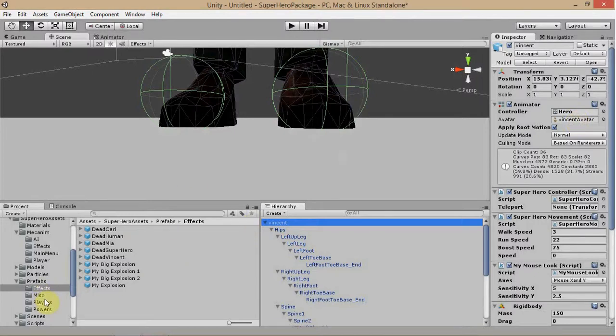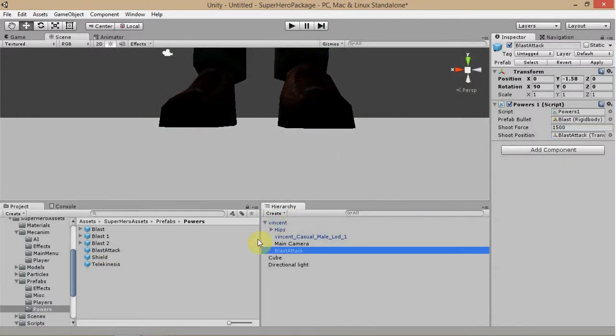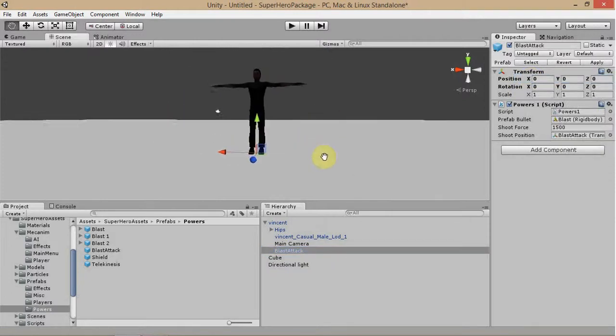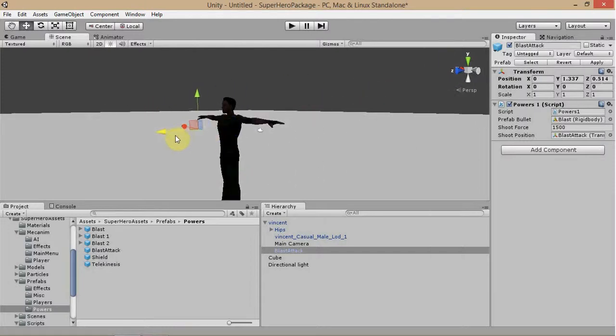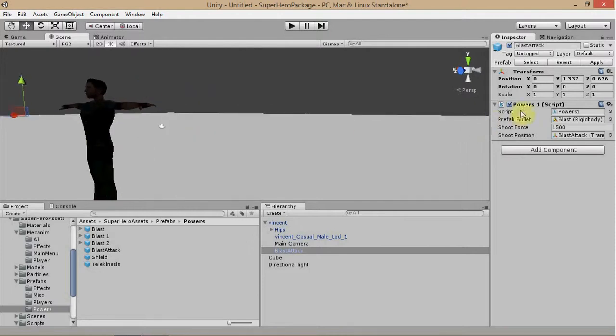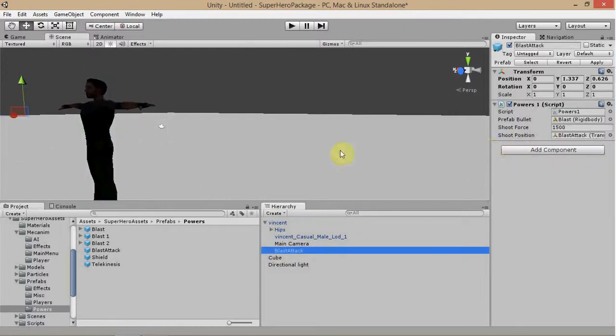Go ahead and go to your Prefabs and Superhero Assets. Go to Powers. Blast Attack will be one that the witch has. Set that onto the player object and reset the transform. Bring it about chest high and arm's length out in front, because we want the effect to look like it's coming out of his hands. Just like with the kicks and punches, you want to make sure that your blast has the right tag for your certain house group — so no number after it. The blast attack is good.